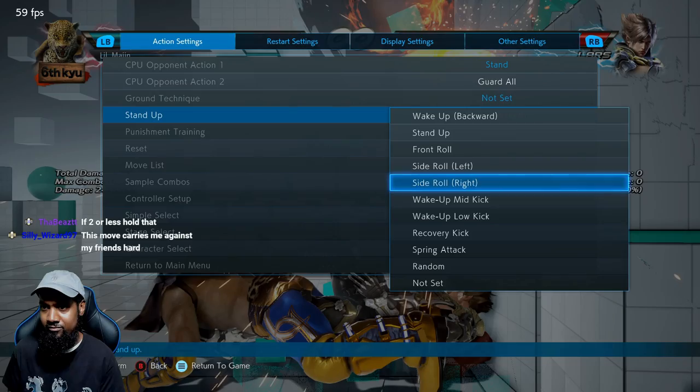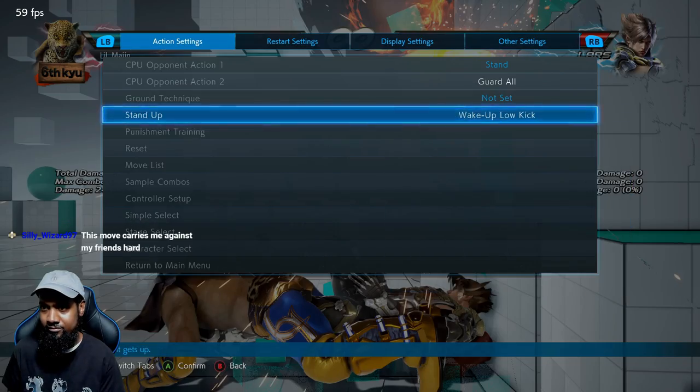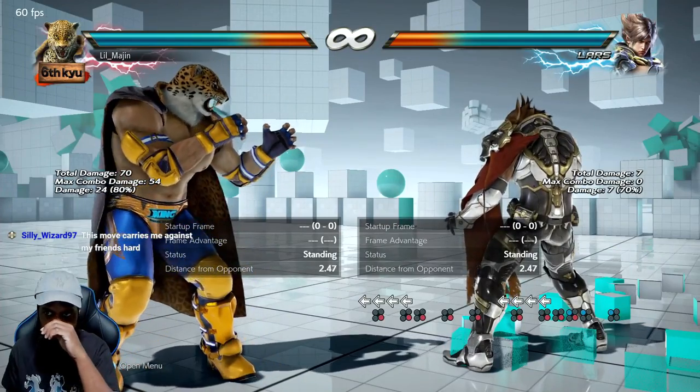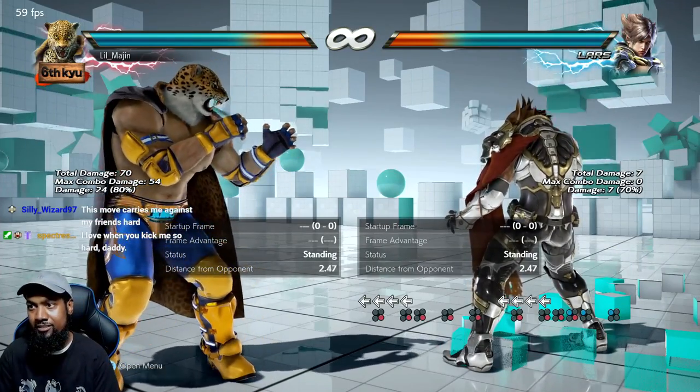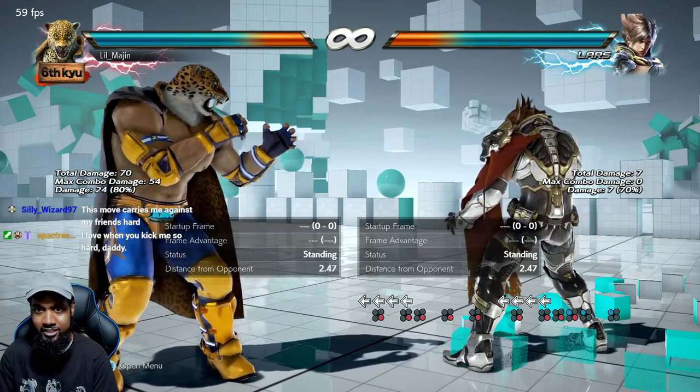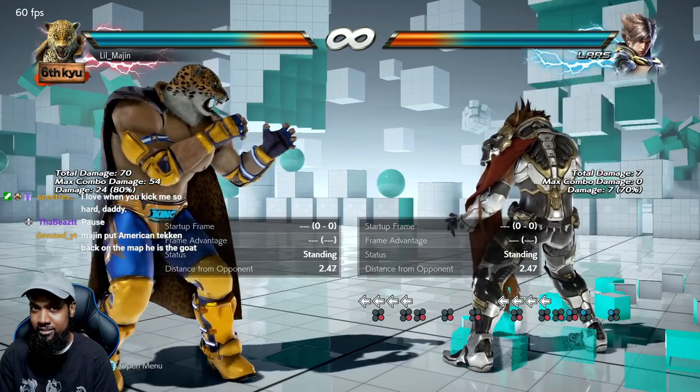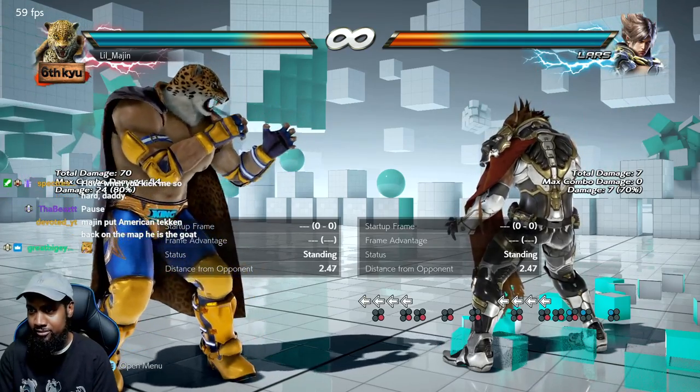You see that it says punish. So just keep in mind when a King player takes you to the wall, look out for how many hits he does before going for that moonsault.